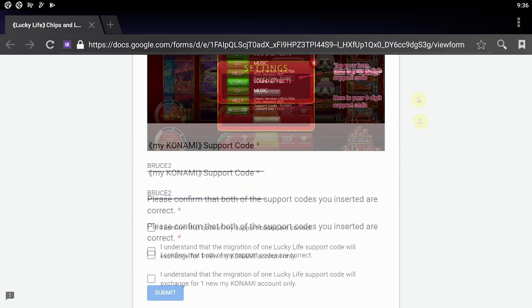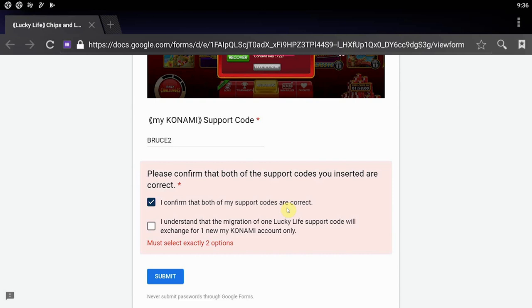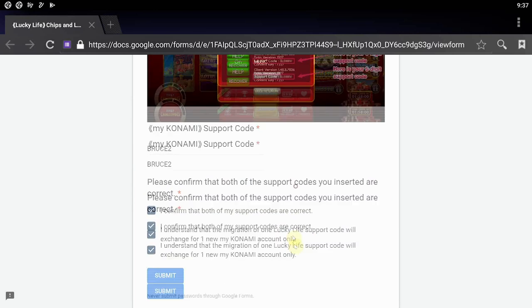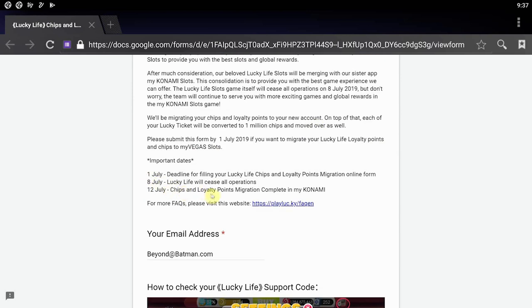Once you've entered all the correct information, you want to go ahead and confirm both support codes are right, and also confirm that the migration is only going to go for one new MyKonami account. It looks like the loyalty points and the chips won't change hands until July 12th, so you can either keep playing like you normally have, or just wait until you fully get the codes over.